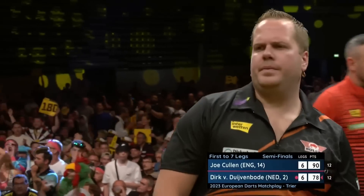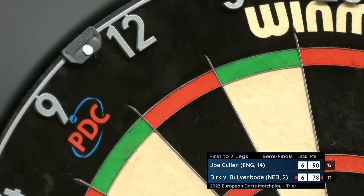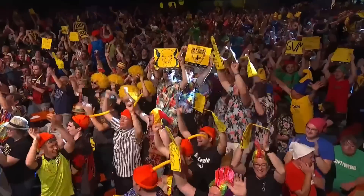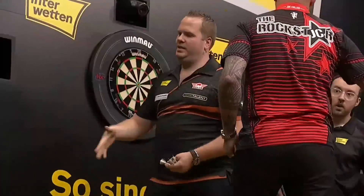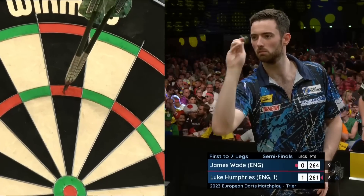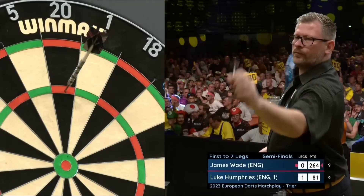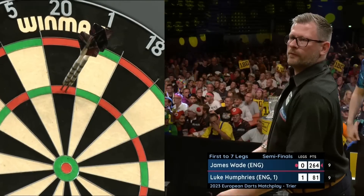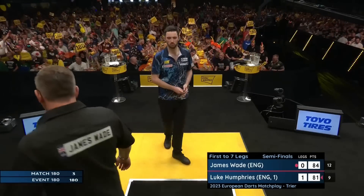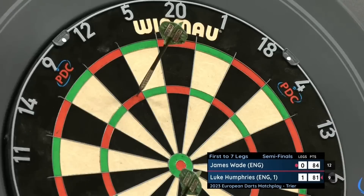There's tension up there. Dirk, for the final, needs double 12. There you go! Dirk is in the final. Joe Cullen has a 100% record in finals, but he's not in this final. He's beaten Bunting here 7-0 last year, and he beat Michael Van Gogh 7-0 before he won his first of four European Tour titles. He's just been completely relentless on that treble 20.